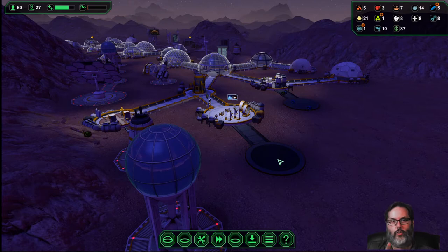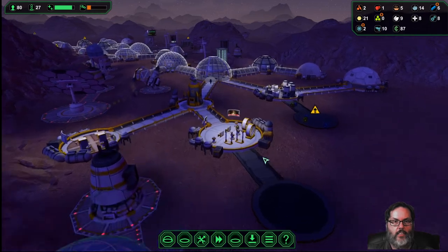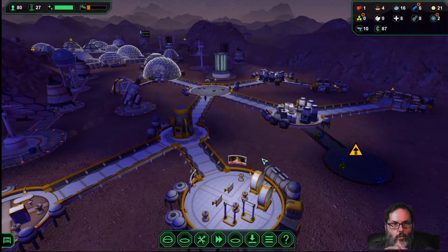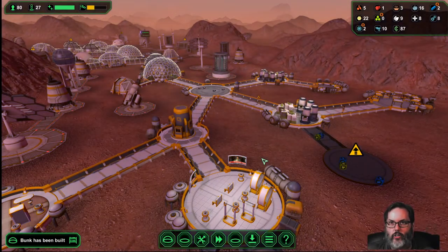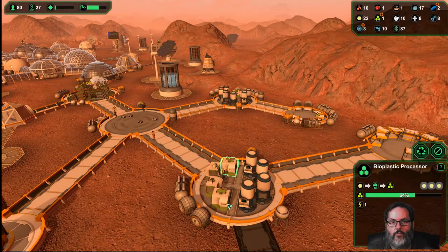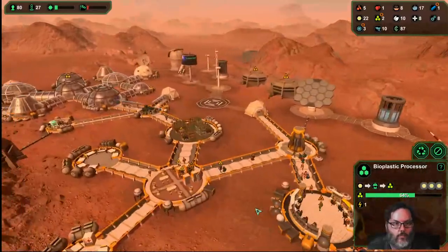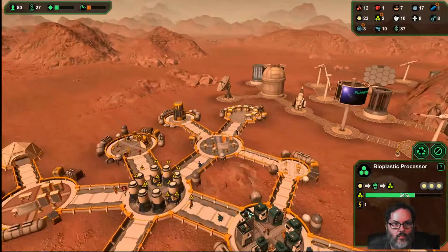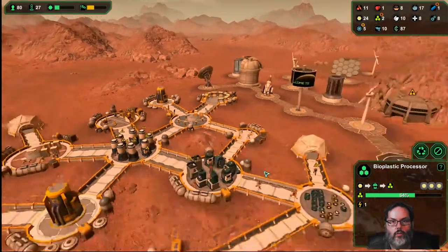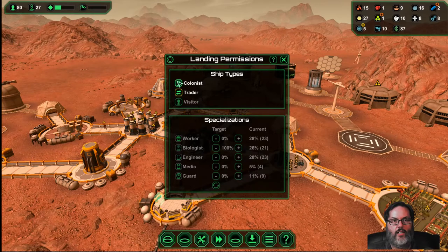I wish this was something like in Dwarf Fortress or RimWorld where you could prioritize what you want stored in that area. Like if I wanted only food back here, or like in Surviving Mars where you can request a certain amount - they have a little slider where you can request a certain amount. That would be kind of cool. Let's see - four, eight, sixteen, twenty-four. Those are engineers. I don't have enough engineers.